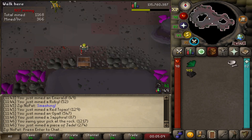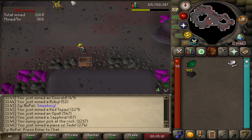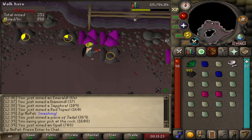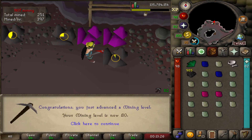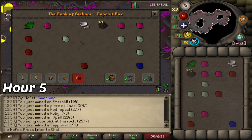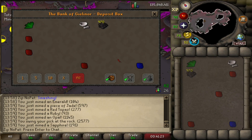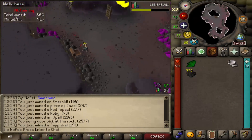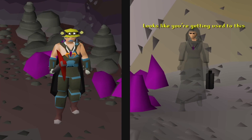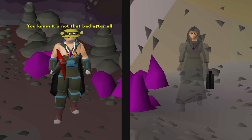That was the first inventory. I think I understand what to do - it's just very easy to misclick, and I probably did about half of those correctly. There is our first level up - level 80 mining! That inventory puts us at five hours total of gem mining, and I think that was the first hour we actually did it correctly. That was way better. Looks like I'm getting used to this. It's not that bad after all.